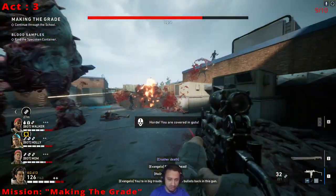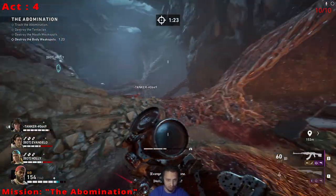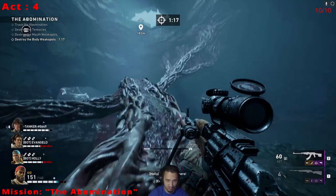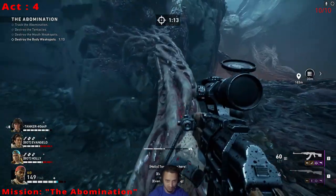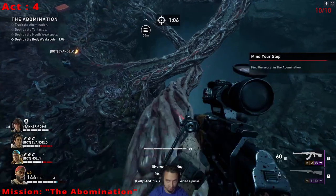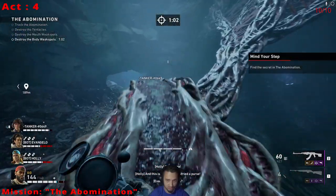The final skull is on the Abomination, the final mission, Act 4. Once you get him through and start damaging the weak spots, head up to this middle area. There will be a thin vein that you can run up on — run up here and he's right in here. Grab that, get your last achievement, and you're good to go. Finish up the Abomination and complete the story.